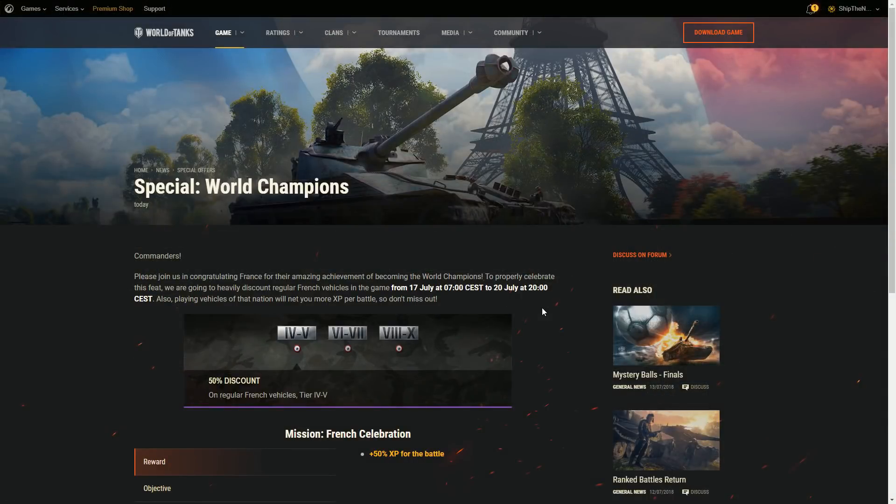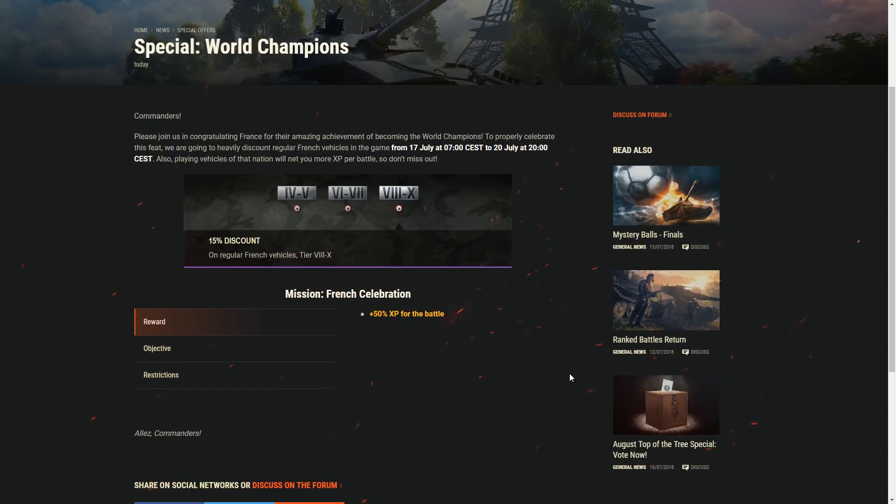Let me show you that on the Wargaming portal. It is because of this event - Special Gold World Champions. Starting from today until July 20th, you are able to purchase tier 4 and tier 5 vehicles with minus 50% price tag, tier 6 and tier 7 vehicles with minus 30% discount, and tier 8 to tier 10 vehicles with minus 15% discount. It is actually a pretty huge deal - you can save roughly 1 million credits buying a tier 10 vehicle. And another special thing is plus 50% experience per battle, repeatable, only with French vehicles.